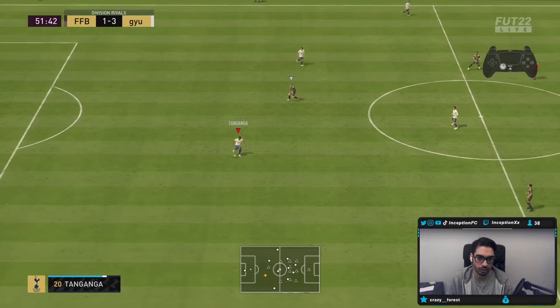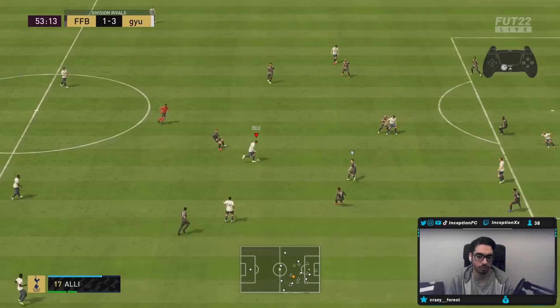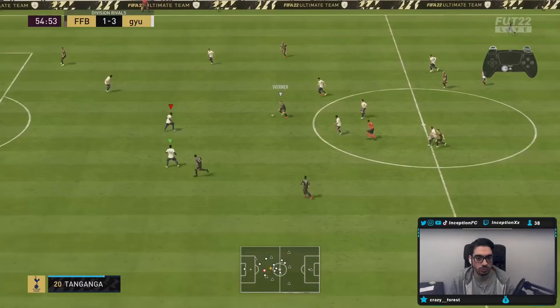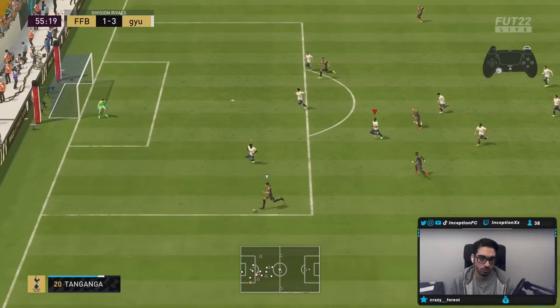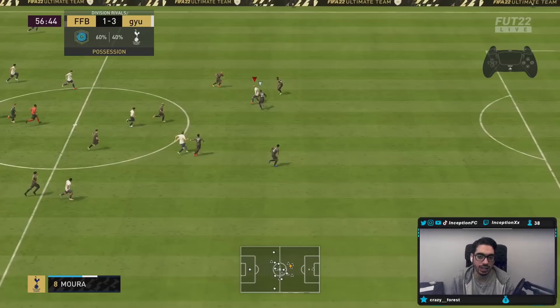Let me check what his dribbling is like because this is the right back version. The dribbling is fine. When you use a card like this as a right back, most people use stay back while attacking for their fullbacks anyway - with a card like this he's just going to be a very solid defensive presence in your team for sure.